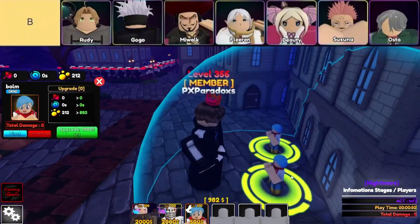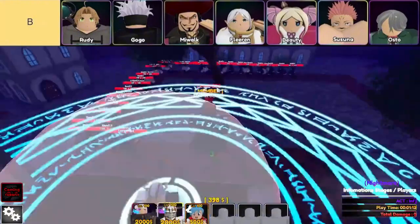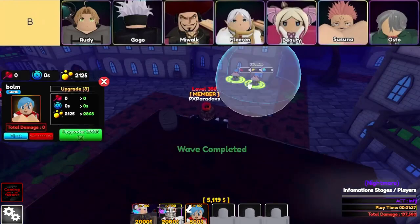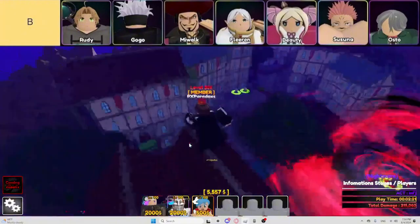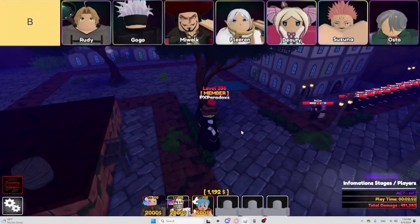Now let's chat about Fleeren, aka Freeren, the hill unit. She's got solid damage and the ability to hit flying enemies right off the bat, which makes her a pretty decent pick for the mid-game. But honestly, with all the hybrid units that can do the same thing, she starts to feel a bit redundant. Still, if you're in need of a solid hill unit that doesn't break the bank, Fleeren can definitely do the job, though you might want to look into newer units if you're after something with a bit more firepower.